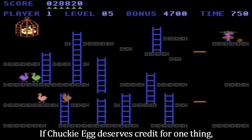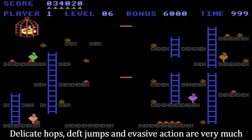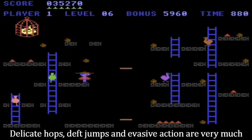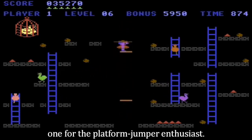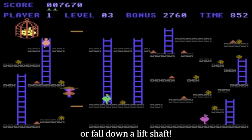If Chucky Egg deserves credit for one thing, then that would be that the controls are as sharp as a knife. Delicate hops, deft jumps, and evasive action are very much the order of the day, as this is definitely one for the platform jumper enthusiast. Just make sure you don't get pecked to death or fall down a lift shaft.